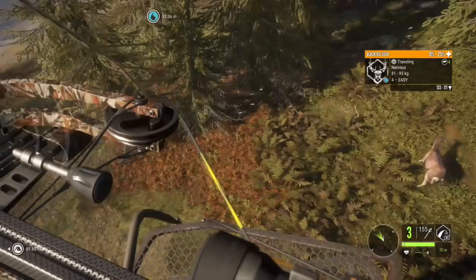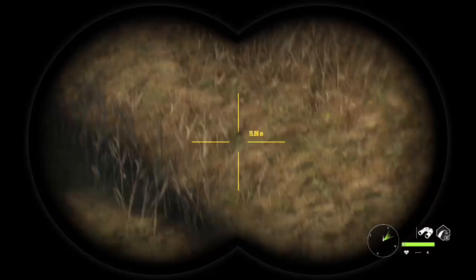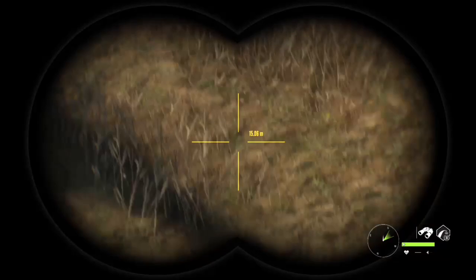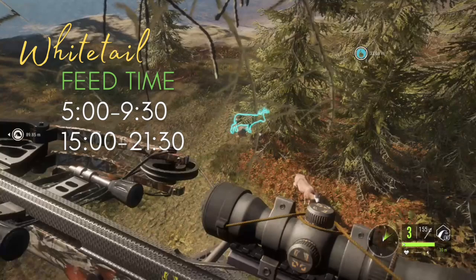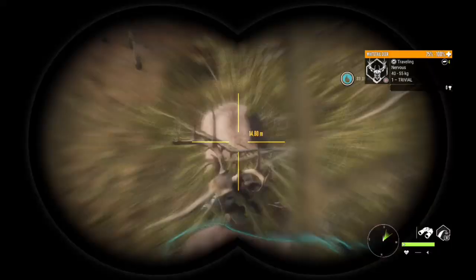Once you shoot the crossbow they run off but they don't run too far. Just get that caller going right away again and they're not gonna go too far. That guy's hiding a little bit but we should be able to sneak a shot in there — try and pop one of his lungs.